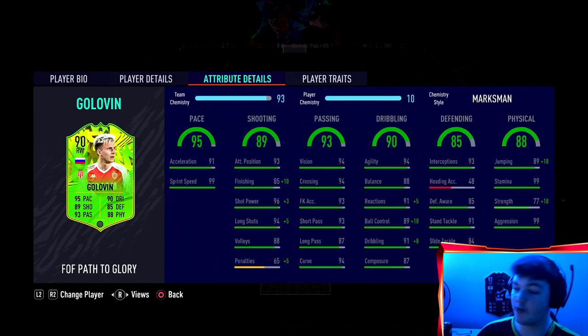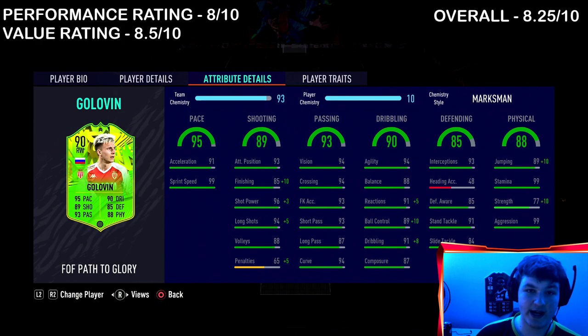The fact he's only 100,000 coins really does bring that value rating up. We give a performance rating, a value rating, then an overall. For his performance rating he's going to get a solid 8. For his value rating we're going to give him an 8.5 because he's very cheap - I do not count on Russia getting three wins so I personally do not think he will get an upgrade. But still 100,000 coins for this card - he'll continue to drop, probably 70k in a week's time. An 8 and an 8.5 gives him an overall of 8.25 out of 10. Not too shabby - I'm going to give him a tick, he's worth it. He can fill literally anywhere in your team. Cheap beast.